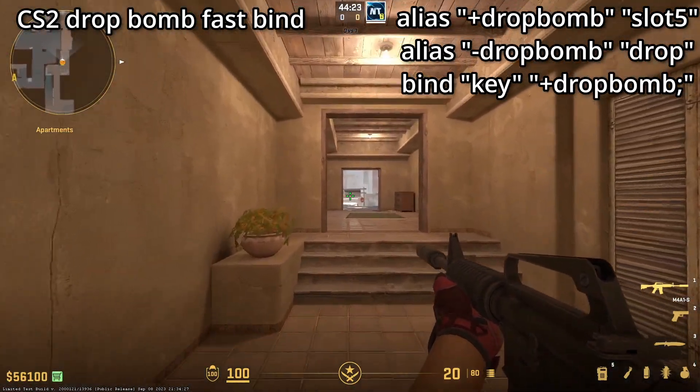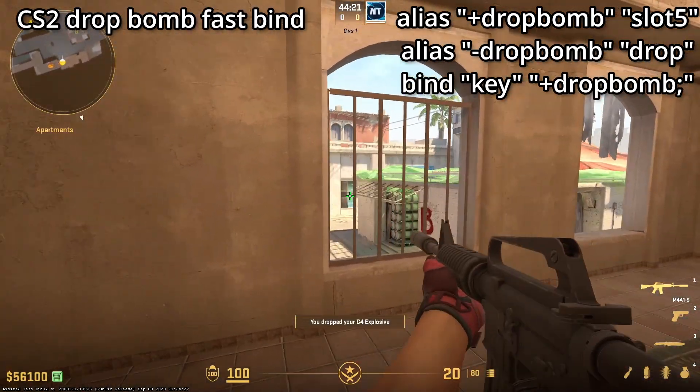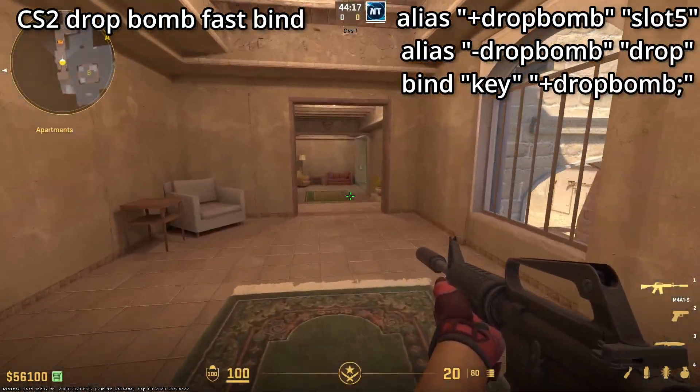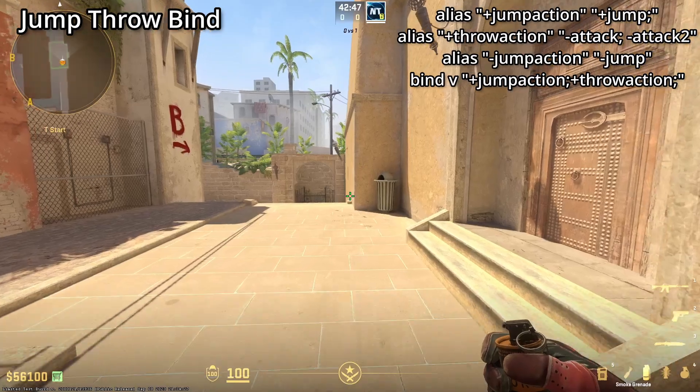This next bind makes it much easier to drop the bomb with one press of a key rather than pressing two. For example, if you were to entry in, you can just turn around and press one key.